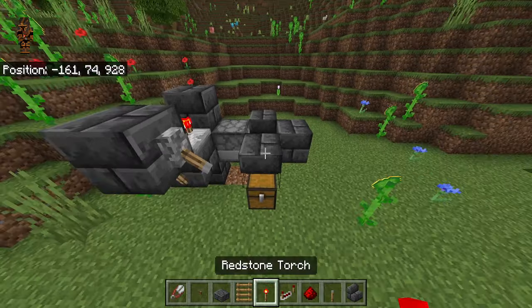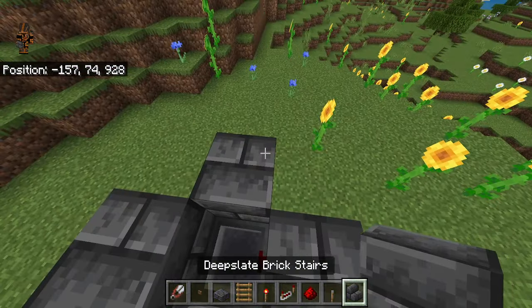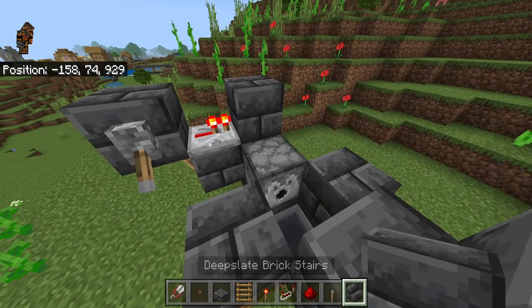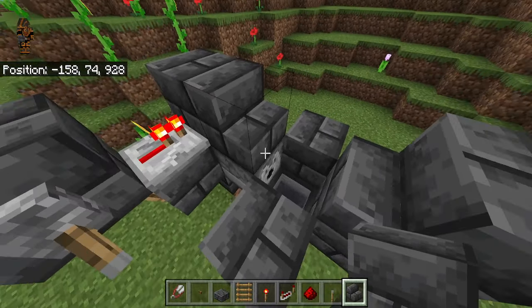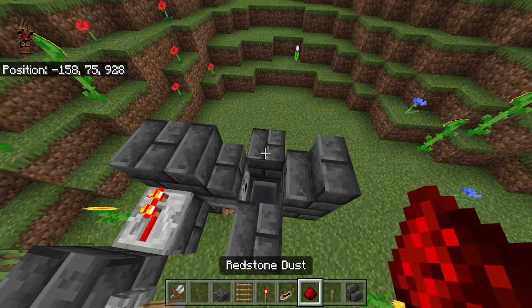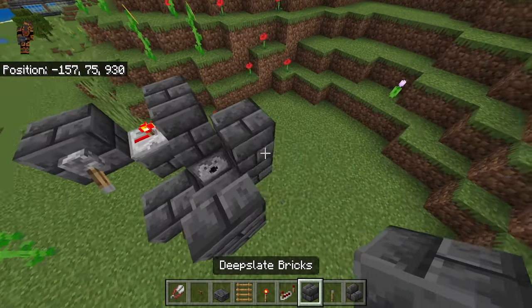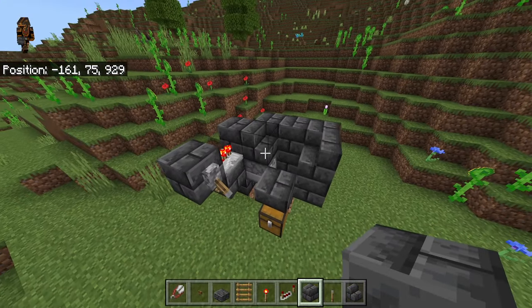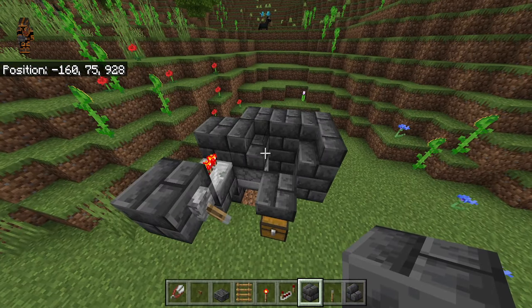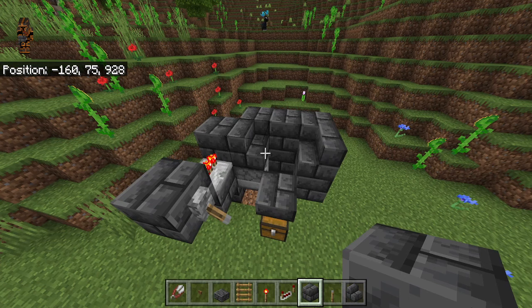Turn it off, then place a stair right here and a stair right here — make sure you crouch. Place a stair right here so you can access the dispenser without replacing anything. Then grab your blocks and place a block here, a block here, and a block here. By the way, you can build this farm out of any block you want — cobblestone, stone, wood, it doesn't matter. I just use deepslate brick for my tutorials, but any block works.